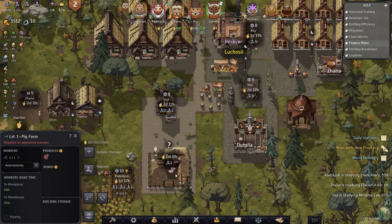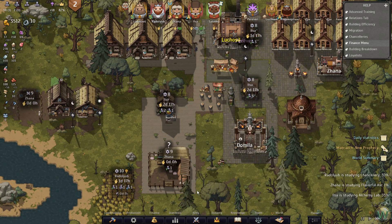The pig farm is ready to go - we need a manager. Janna can manage that as well, then.